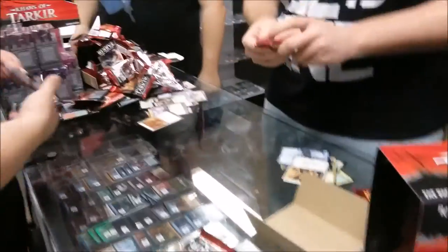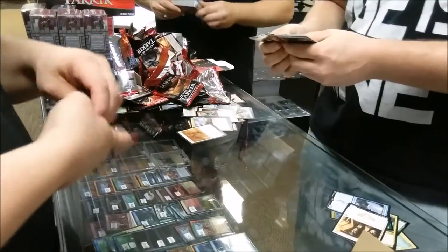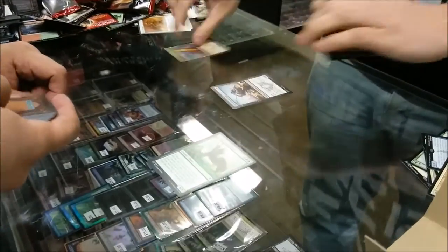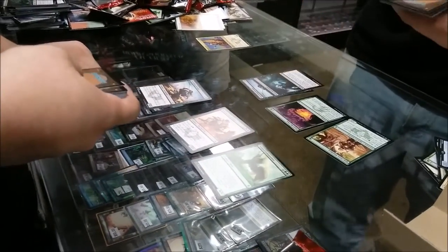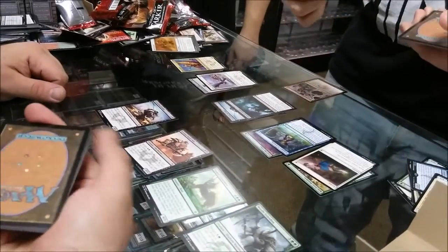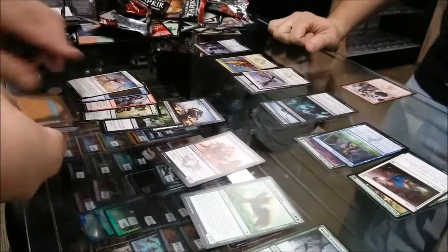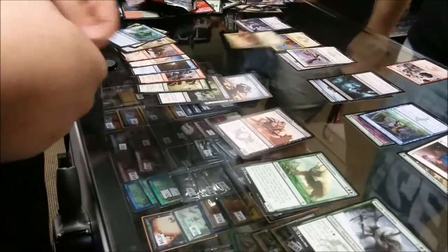Three to go. You laid it up if you want — oh, it's a fat one. Is it good? I don't know. Eight — oh shit, Necropolis Fiend. That's so gorgeous. Dig Through Time. You win. Narset. Yeah, all right, I'll take it. Narset and a Necropolis Fiend — those are my two rares.